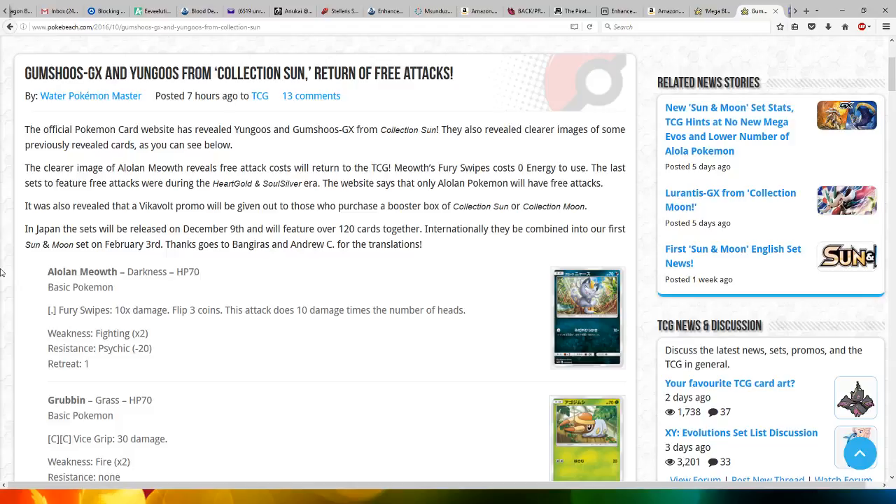The official Pokemon card website has revealed Yungoos and Gumshoos GX for Collection Sun. They also revealed clearer images of some previously revealed cards, so we can see a clearer image of them.